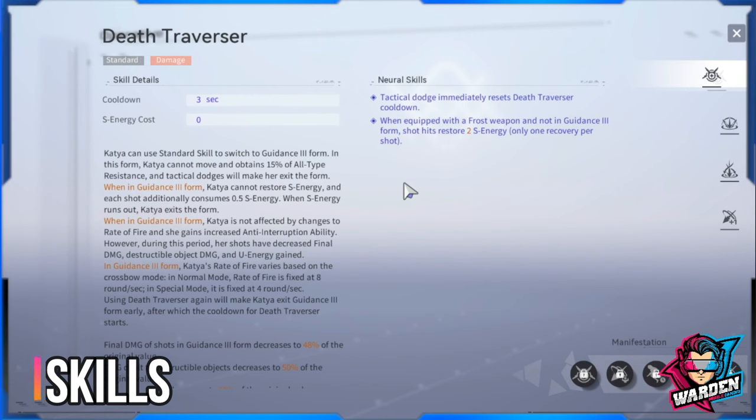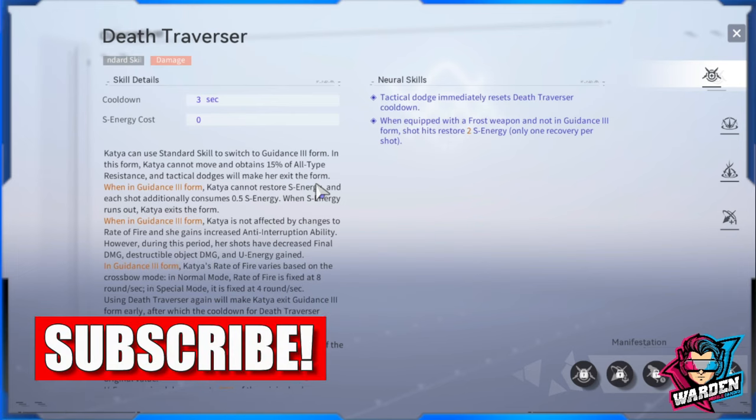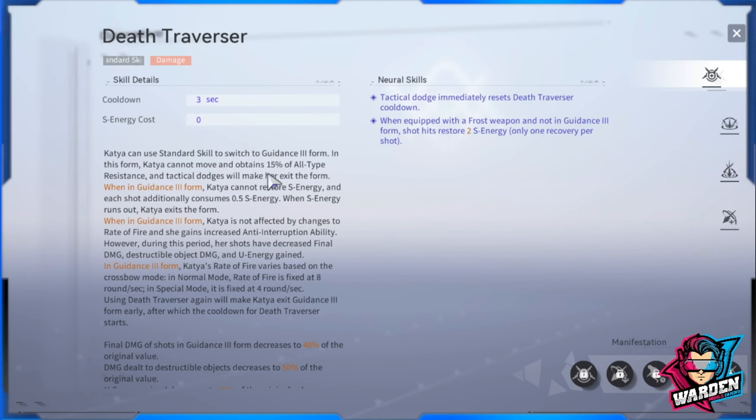First and foremost, we go to her standard skill which is Death Traverser. Katya is going to enter a stance where she shoots like a machine gun, but there are certain add-ons and penalties to the skill. It's called Guidance 3 Form. In this form, Katya cannot move, obtains 15% of all type resistance (which was added as a buff recently), and tactical dodges will make her exit the form. Also in Guidance 3 Form, Katya cannot restore S energy, and additionally consumes 0.5 energy. When S energy runs out, Katya exits the form as well. She is not affected by changes to rate of fire and gains increased anti-interruption ability, however her shots have decreased final damage, destructible object damage, and new energy gain.